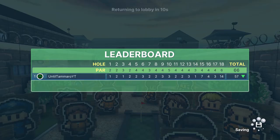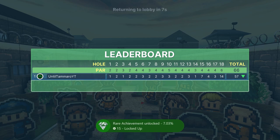And that is your under-par guide for the Escapist course. You will get your achievement or trophy for doing this.